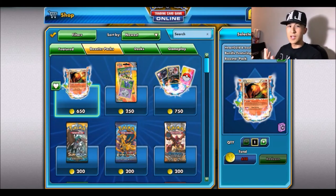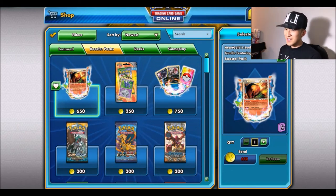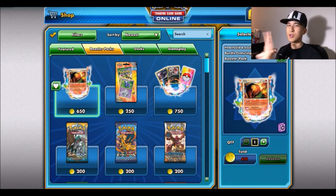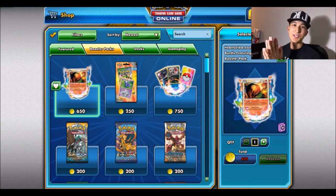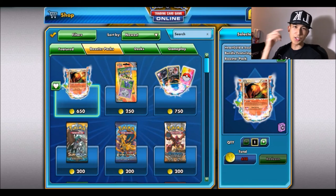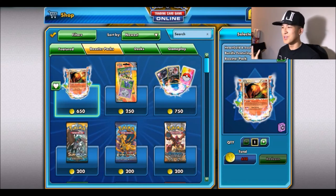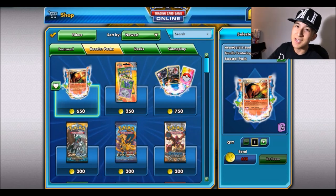Pull-wise, online is more random so naturally it's worse than an actual physical box. But I hope you guys enjoyed this — two GXs in the first part and only one GX in the second part. Comment below what other booster box I should try to do in TCGO. I won't do this a lot since I know people don't usually like TCGO videos, but I like doing this. Thanks for watching — peace, and I'll see you guys next time!